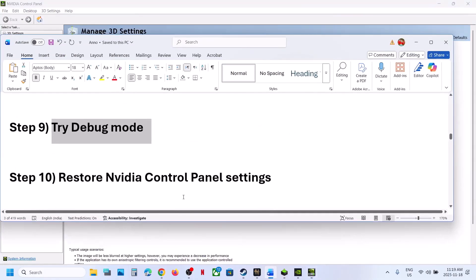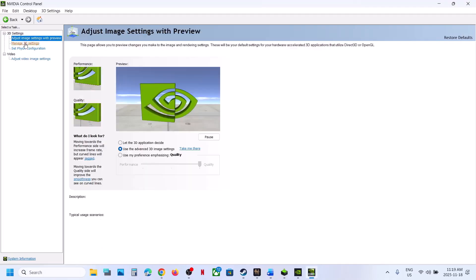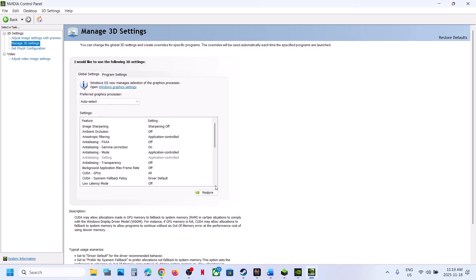The next step is to restore NVIDIA Control Panel settings. Go to NVIDIA Control Panel > Manage 3D Settings > Global Settings, click Restore, then click Yes. At the bottom right you'll see an Apply option — hit Apply, then relaunch the game and check.